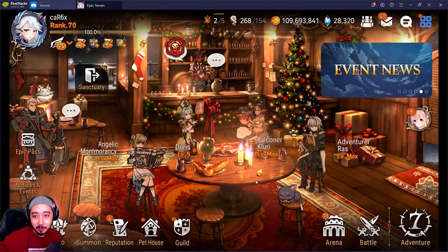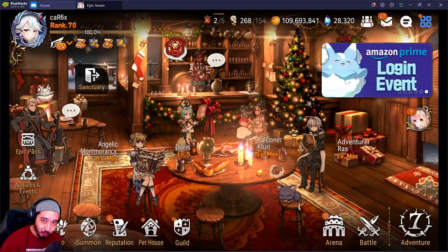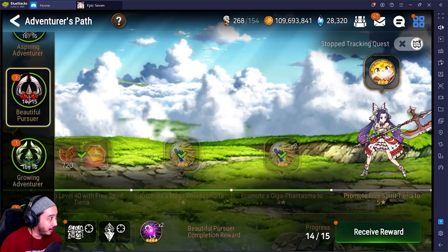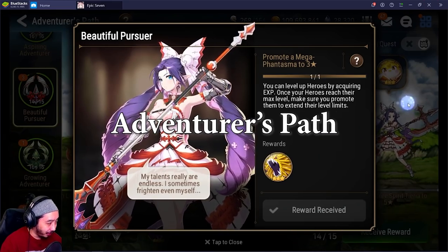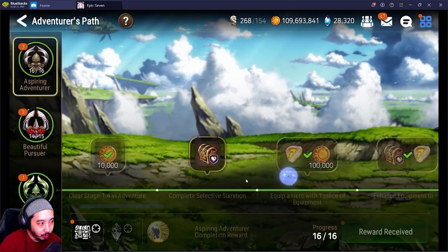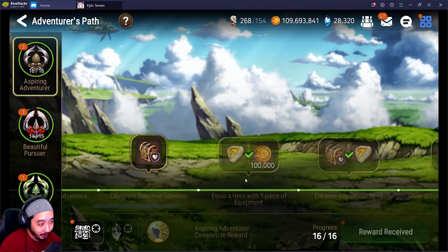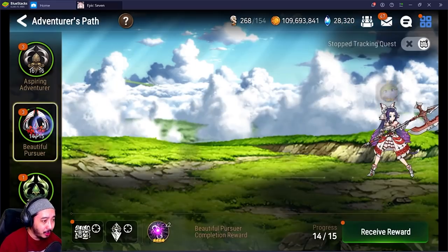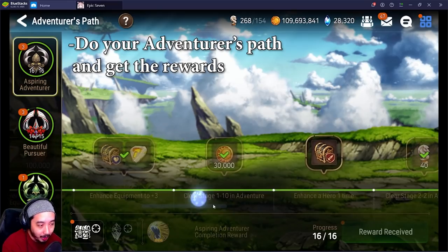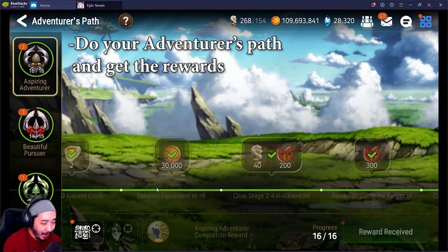First up in our daily routine — this isn't really part of the routine but it needs to be talked about first — is the Adventurer Path. Everybody's going to know about it. Early game players, you'll be given a tutorial; keep an eye on it. End-game players, stay tuned. No matter what you're doing, always stay on top of this — the rewards are too good to pass up.